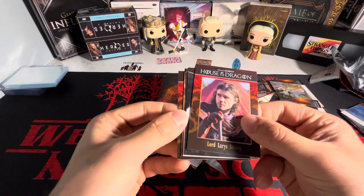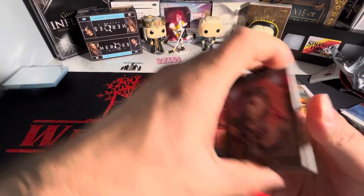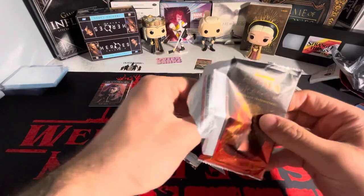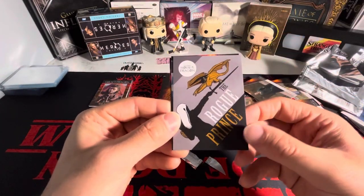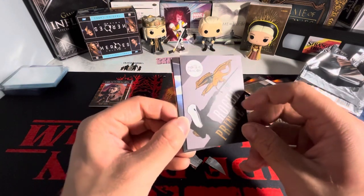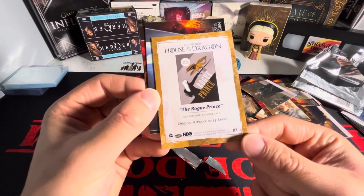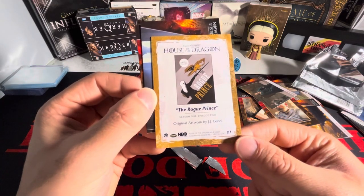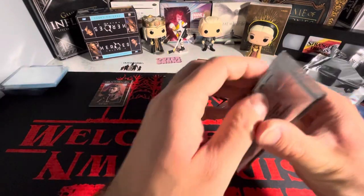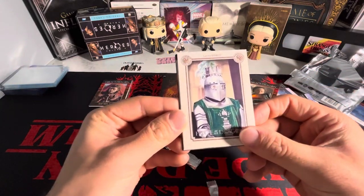We still need our autograph — actually, we have our autograph here. I'm going to save it till the end. We have to — there's only one per box. We got a Daemon poster art card — the Rogue Prince, Season 1 Episode 2, original art by J.J. Lendl. I think he has autographed cards in this set too. And another art card, original art by Scott Rory — probably one of the better ones I've seen so far.